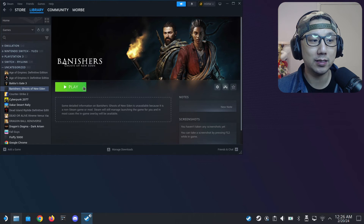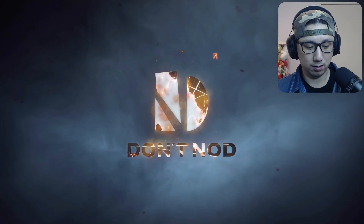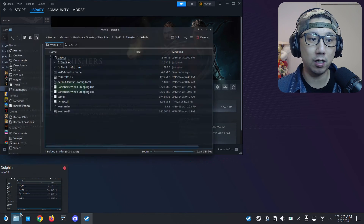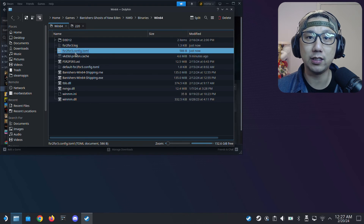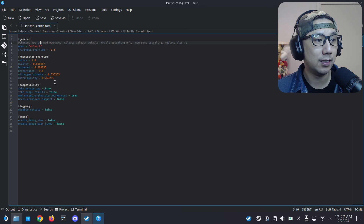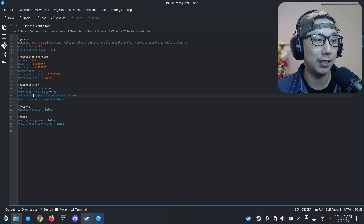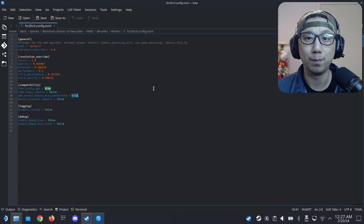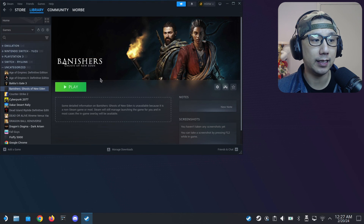Run the game once with the mod on. If it's correctly set up you should see the mod window appear. Once the game is booted you can press Alt+F4 to quit, because we need that one run to generate the config file: fsr2fsr3.config.toml. Edit that file — find fake_nvidia_gpu and set it to true (it's false by default). Also find the AMD Unreal Engine DX12 workaround setting and set that to true as well. Those are the only two things you need to change. Save the file.